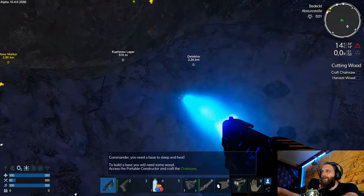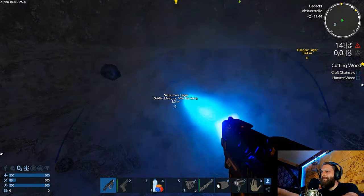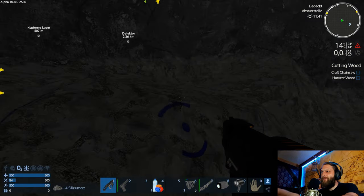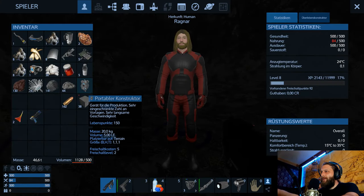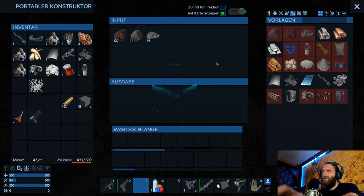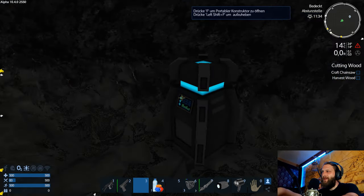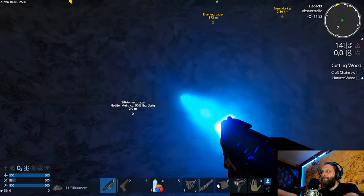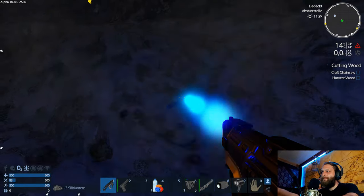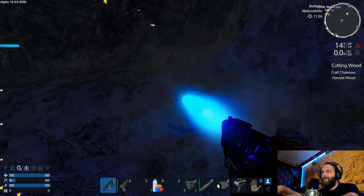Soll ich diese Kettensäge bauen? Die ich ja jetzt schon habe – das ist ganz schöner Quatsch. Aber gut, sehen wir jetzt mal nicht so eng. Wir haben einen portablen Konstruktor hier, der macht das gleich fix. Das können wir eigentlich mal fix in Auftrag geben, bevor wir hier weiter minen. Dann bauen wir halt noch eine Kettensäge – wenn es damit dann besser geht. Wir bauen derweil weiter Silizium ab.